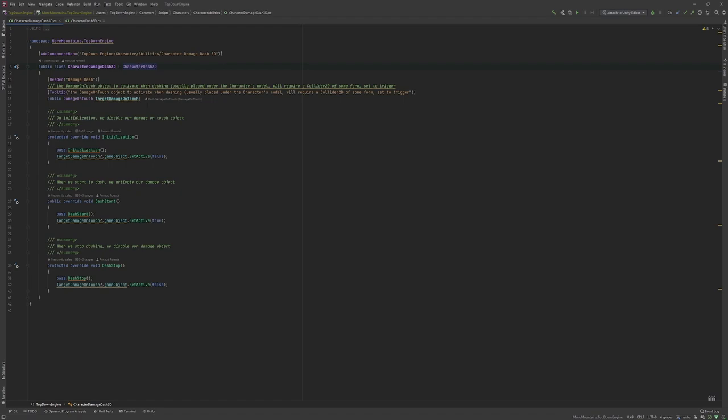Let's say you have an ability — maybe crouch — and you want it to apply damage. As you can see, it's done fairly simply. I declare a damage-on-touch area — an object with a collider that will apply damage to anything that enters contact with it as long as the settings match. What I do is disable it on initialization of my character, enable it when the dash starts, and disable it when it stops.